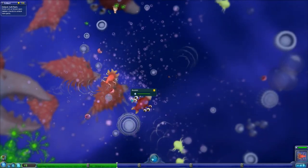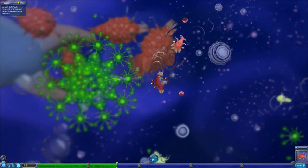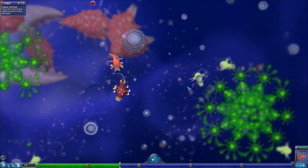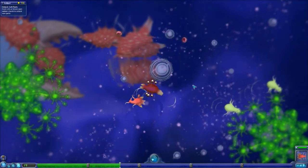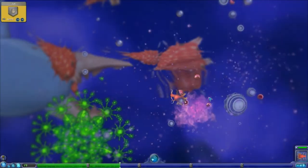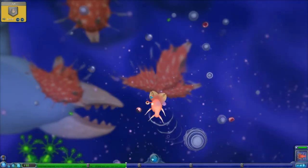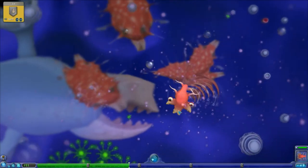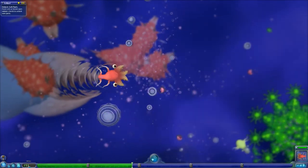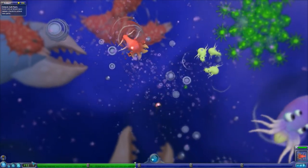We can see here there's a cell called a booster. Obviously he has a part that we want. I'm going to have to be a bit strategic about how I hit this guy because if I hurt him he's going to try and run away. We caught him — so we now have a booster. Before I evolve again I'm just going to eat some more meteorite pieces and grow a little bit bigger, because we need to earn a set amount of DNA points in order to grow and evolve.